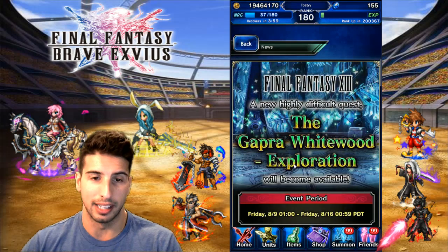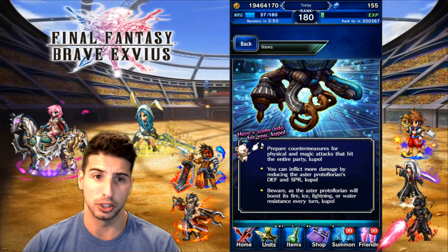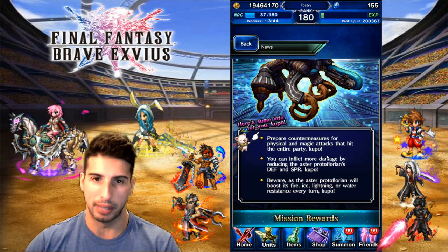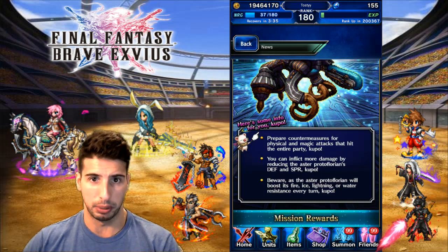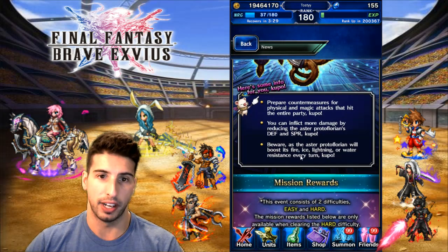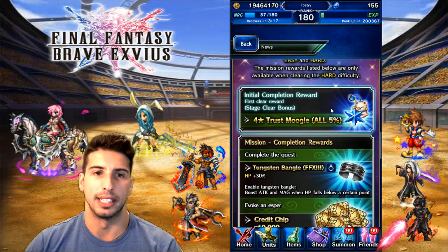The Gapra Whitewood Exploration will also be available on Friday. The Aster Protoflorium is what you're going to be fighting in the exploration. Prepare countermeasures for physical and magic attacks that hit the entire party. You can inflict more damage by reducing the Aster's Defense and Spirit. Beware, as the Aster will boost its Fire, Ice, Lightning, or Water resistance every single turn — you don't know which one, but there's probably going to be a pattern.